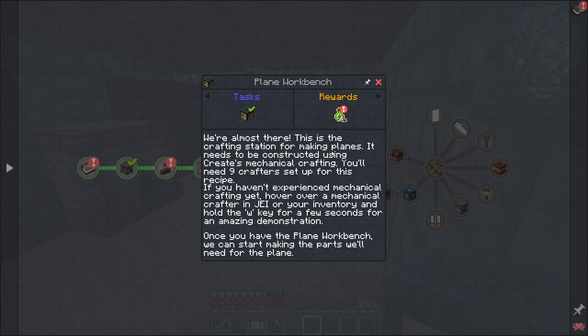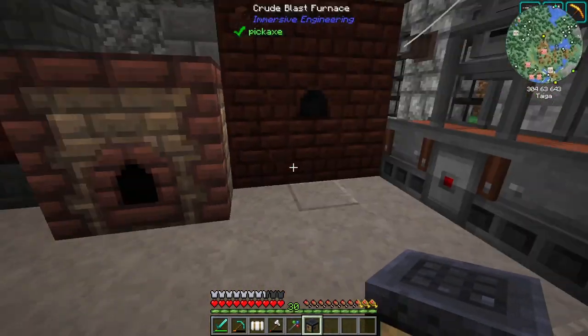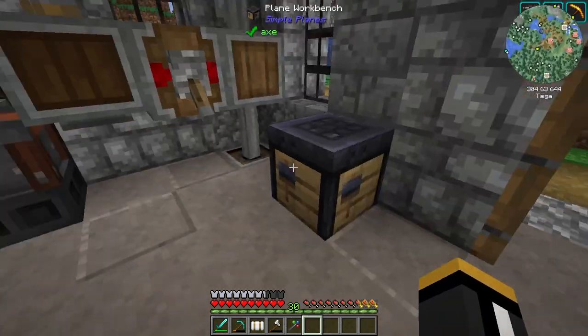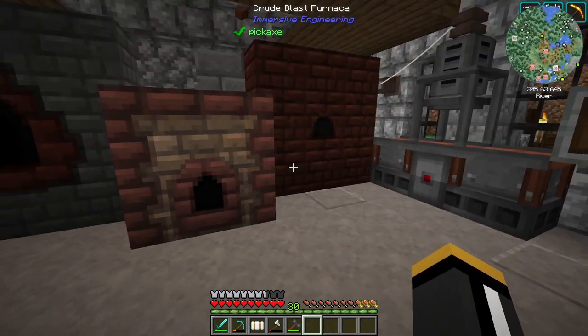This is the crafting station for making planes. It needs to be constructed using Create's mechanical crafters, which we just saw. Once you have the plane workbench, we can start making the parts we'll need to make the plane. If we look in there, we can see that this takes some ingredients — basically a propeller and then some wood — and then we can select the plane that we want over here.